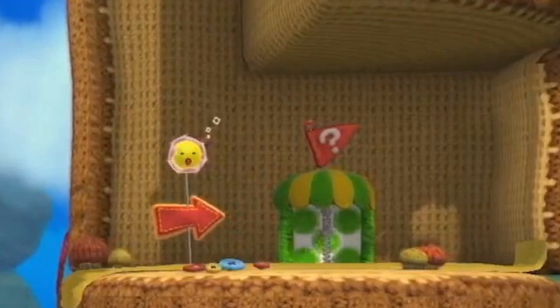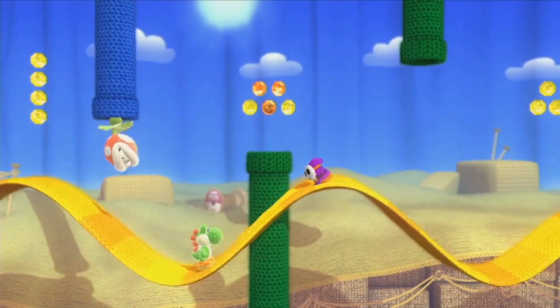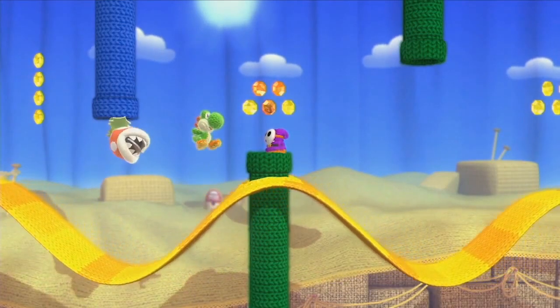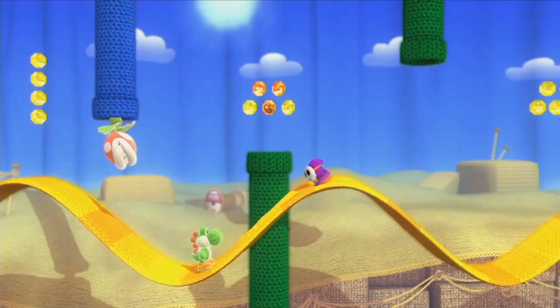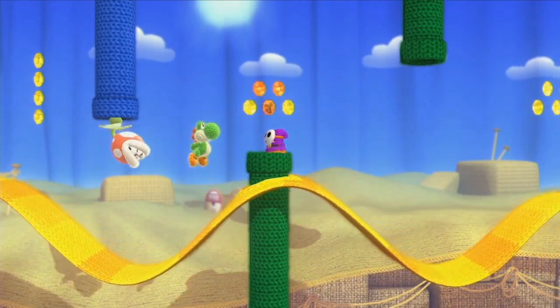A cute touch is the checkpoint sign itself, which naps until you wake it up by passing by. Next up is a desert-inspired level. Uniquely, the only platforms visible are the pipes — one of which has a Piranha Plant — and a constantly waving scarf. The background is mostly bare, though needles, wool blocks, and a wooden spool can be seen. There's also a purple Shy Guy who decides to flip forward rather than walk along the waving scarf.